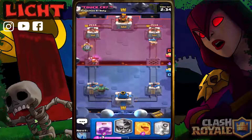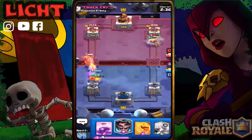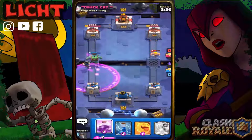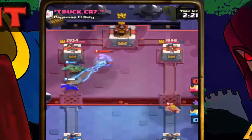We'll go with the Goblin Giant and put the Electro Wizard for his — okay, no Electro Dragon. This is working out pretty well. He has a Bowler — the Bowler is going to be annoying, not gonna lie.